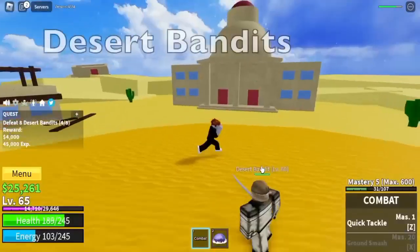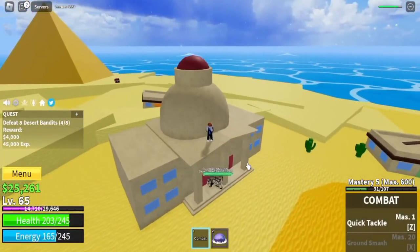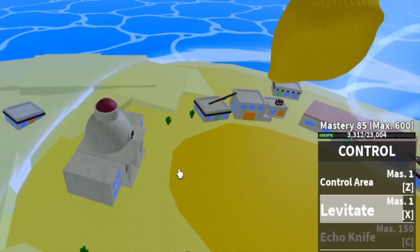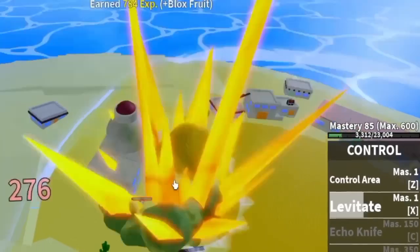Our first target here is the Desert Bandits. Technique: just go on top of this area and spam your Levitate. This building will serve as a net — with your X skill, they'll almost stay on their places. Grinding will be a lot easier, just keep spamming your Levitate.